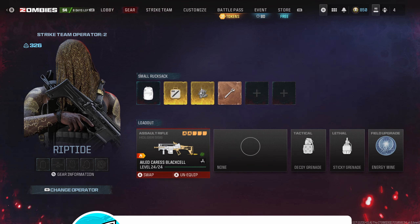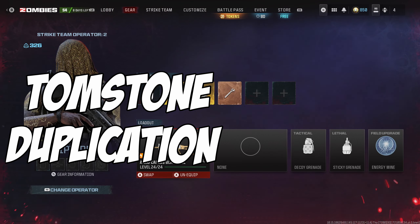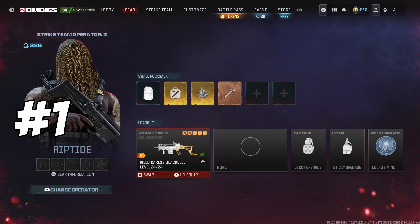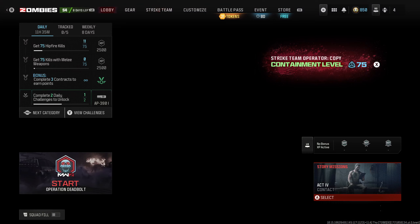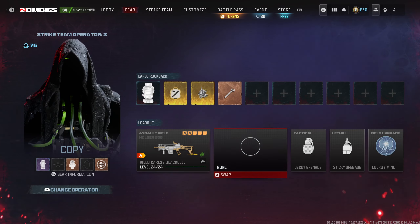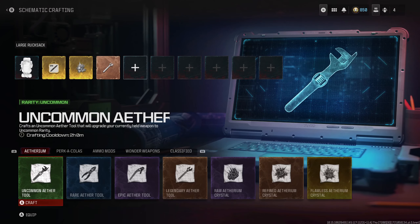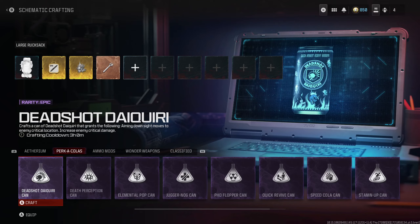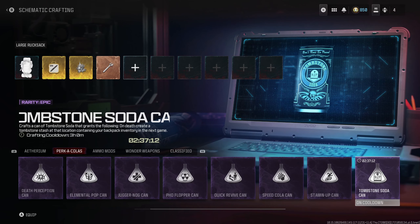Kicking it off with number one: tombstone duplication glitch after the patch. Step one - choose an operator that you have a containment level you're not worried about, because every time you do this glitch it drops the containment level drastically. Step two - have what you want to duplicate in your ruck, and also have tombstone soda in your ruck as well.